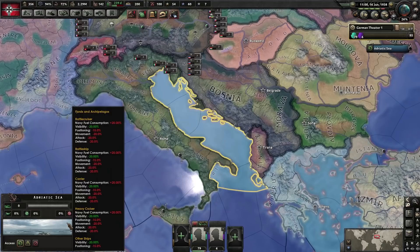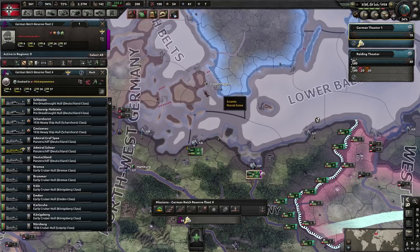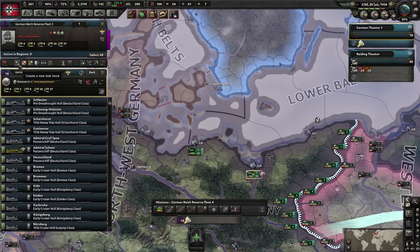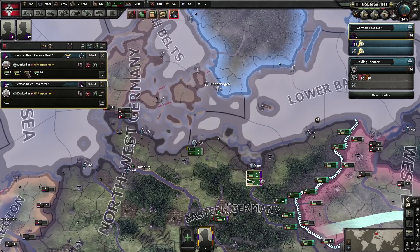One good tactic for small nations — like Greece or Yugoslavia — is that you have access to fjords and archipelagos. Just make screening ships, play defensively within these areas, and try to lure enemy fleets in. You'll have predominantly screening ships and they'll have predominantly capitals, so the battle will be more evenly balanced. Another method of splitting ship types from a fleet: right-click and select all submarines, or click the 'create a new task force' button and select all submarines. It will break off all submarines from the main fleet.